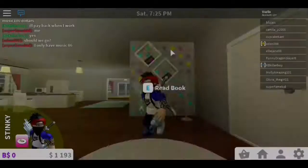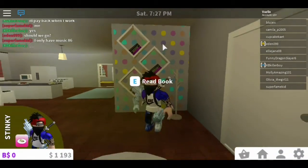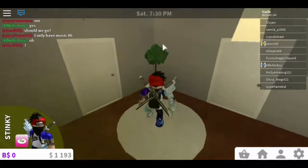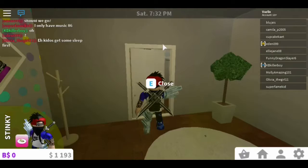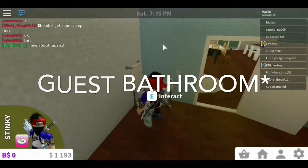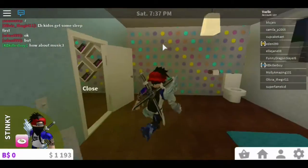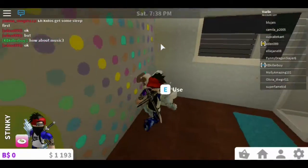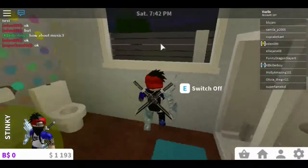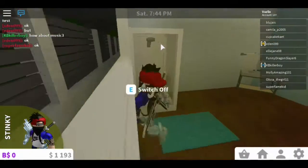Next to the guest bedroom we have a backdrop wall, a coat hanger with shelves, a carpet, and a plant. The guest bathroom has a sink with a towel, a really awesome backdrop, a toilet with toilet paper, a window frame with no glass — which is a bit awkward — and a shower with a mat.